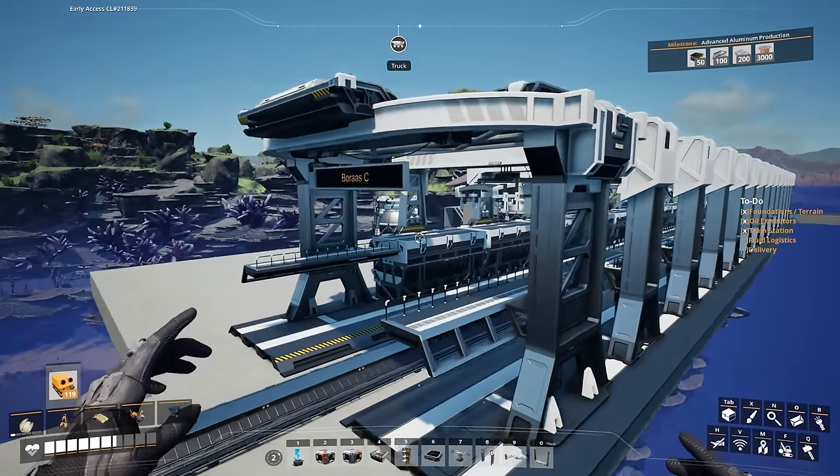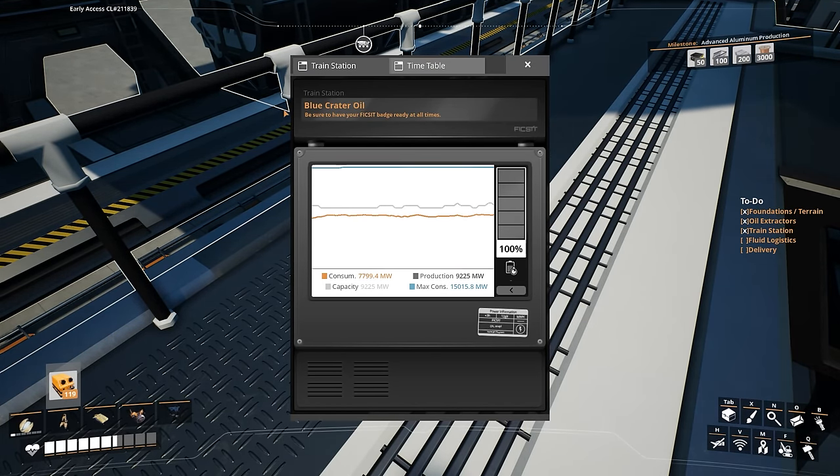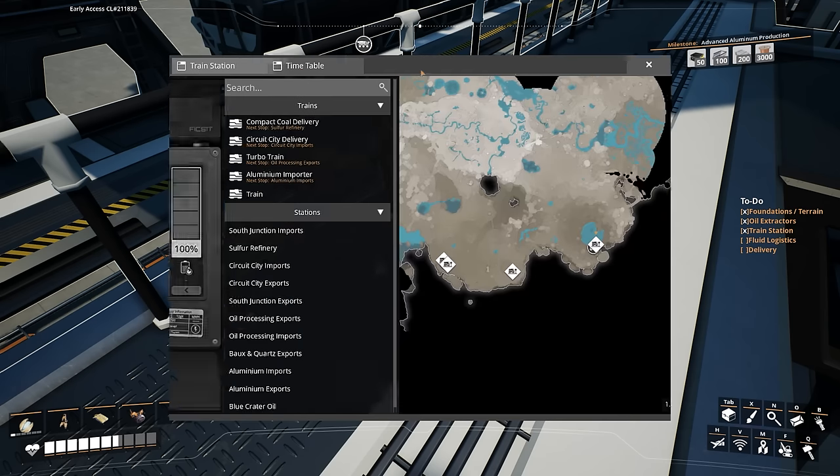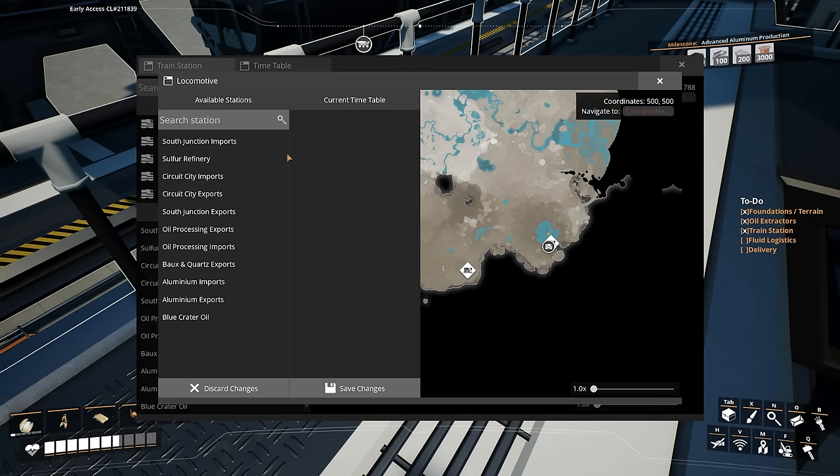So we need to rename this station and then tell it to go here. We'll call this Blue Crater Oil. Now, as soon as this thing hits the station, the power might freak out - I'll have to find out what's going on with that. It seems very irregular for just compact coal to be the thing doing it. So this is the train - edit the timetable. We want it to go to Blue Crater Oil, and then it will be going to Oil Processing. We'll need a very long platform indeed.